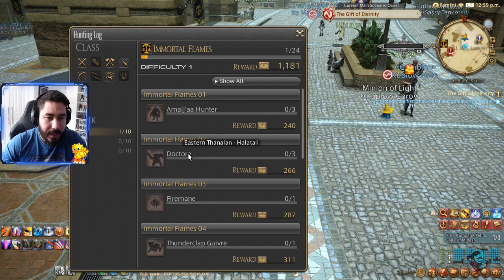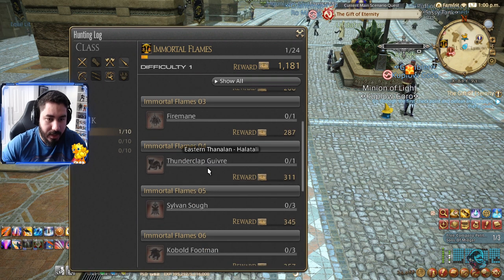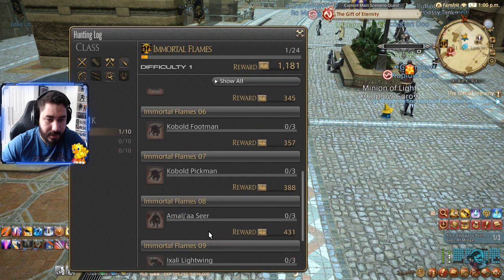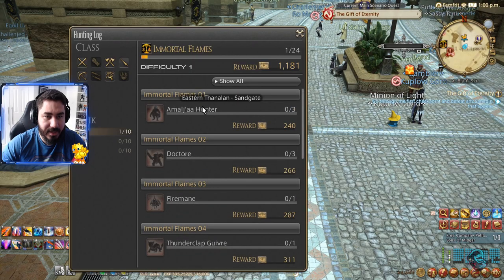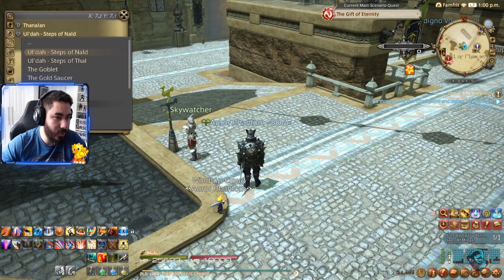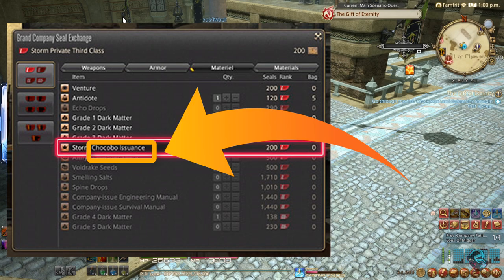Eastern Thanalan — so we have one, two, three, four, five objectives here. We're gonna fast travel to Eastern Thanalan and try to find the location for the first one.